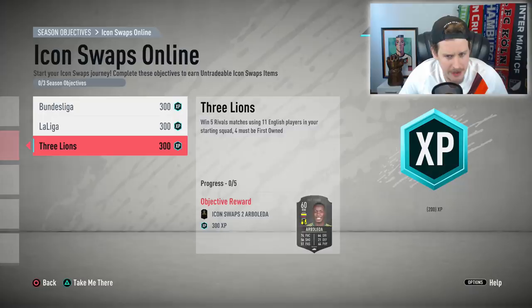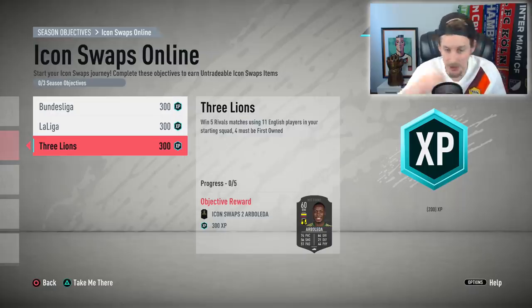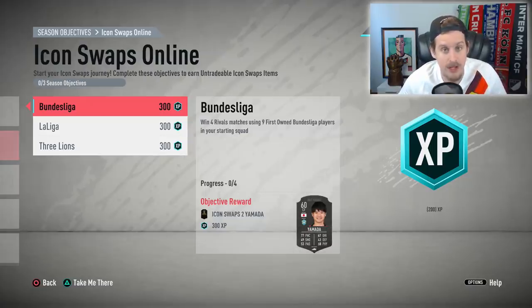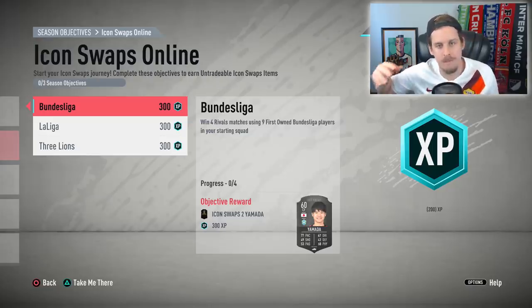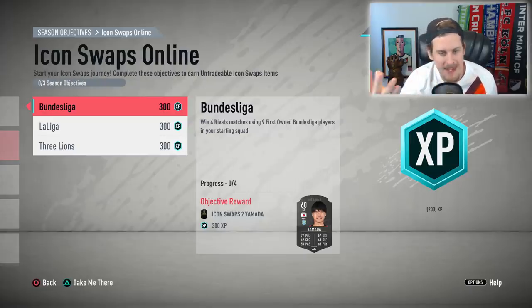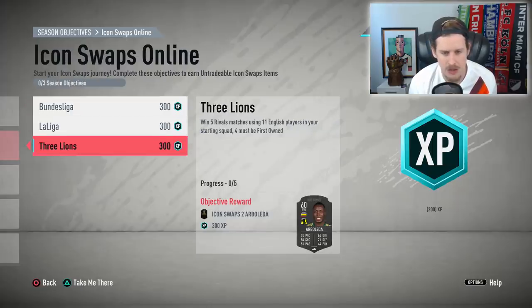For the online ones: win five Rivals matches using 11 English players in your starting 11, four must be first-owned. If you have Ryan Kent, Player of the Month Vardy, James Milner, or maybe you packed Jordan Henderson, that's not too difficult. The La Liga and Bundesliga objectives are a little trickier — requiring nine first-owned players. I do a lot of Bundesliga SPCs on the RTG account, so I can put together a competitive squad, but I understand it's a tougher ask.